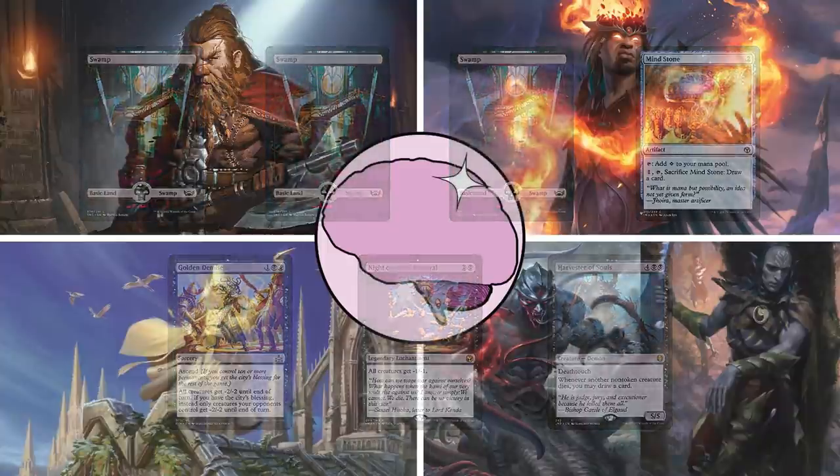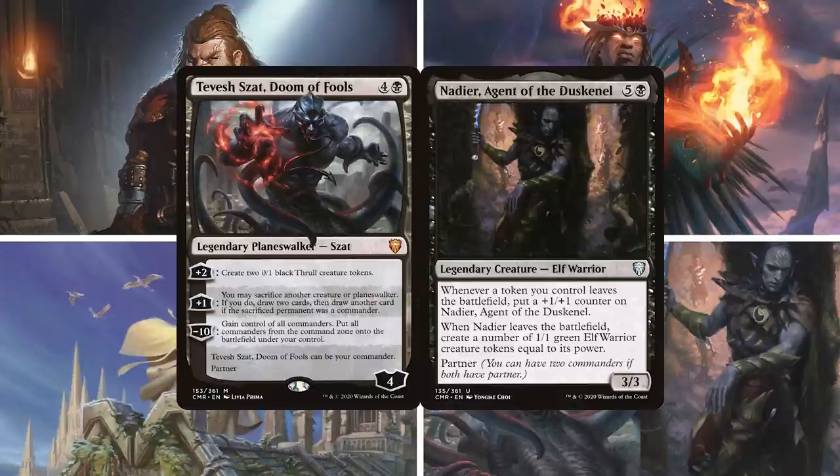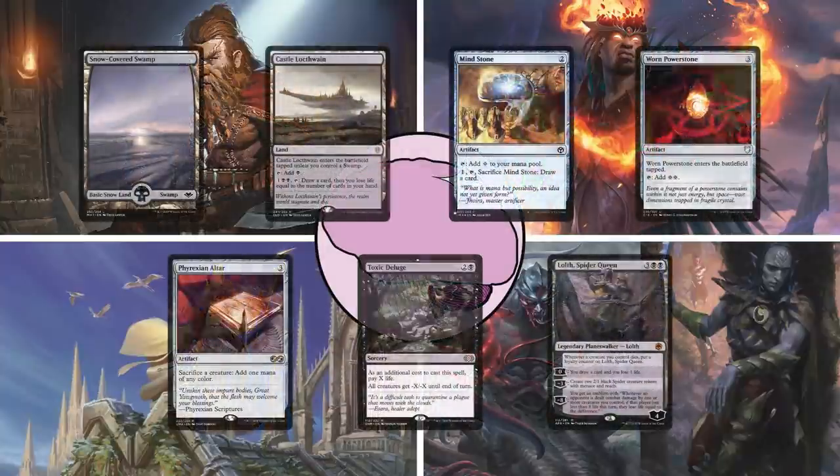Our third player today is Chandler, on the partner pairing of Nadir and Tevish Zot. This is a mono-black token strategy, hoping to amass a huge board of tokens and use them in different ways to take his opponents down. He keeps a hand with Snow-Covered Swamp, Castle Loctwain, Mind Stone, Worn Power Stone, Phyrexian Altar, Toxic Deluge, and Lolth, Spider Queen.